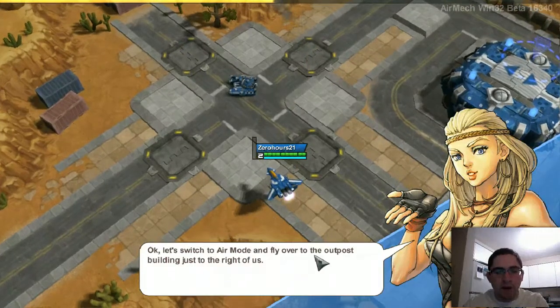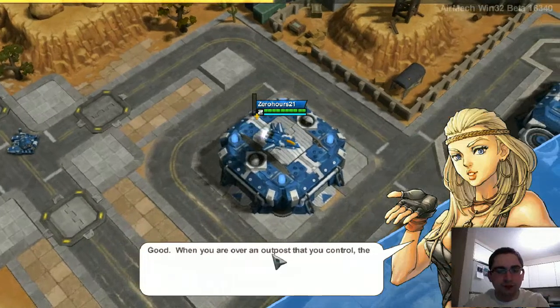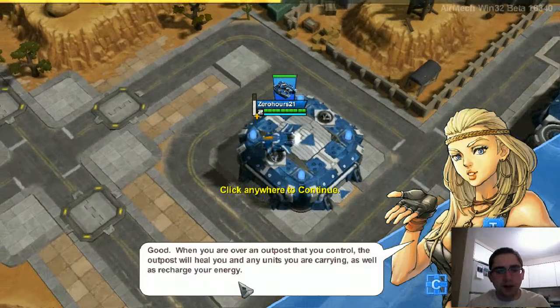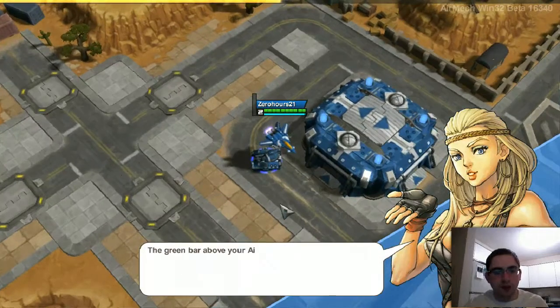Let's switch to air mode and fly over to the outpost building just to the red of us — red's right here. Now you control the outpost and it will heal you. He came up, he's damaged — bring him over here, he's healed. It recharges my health and my energy.